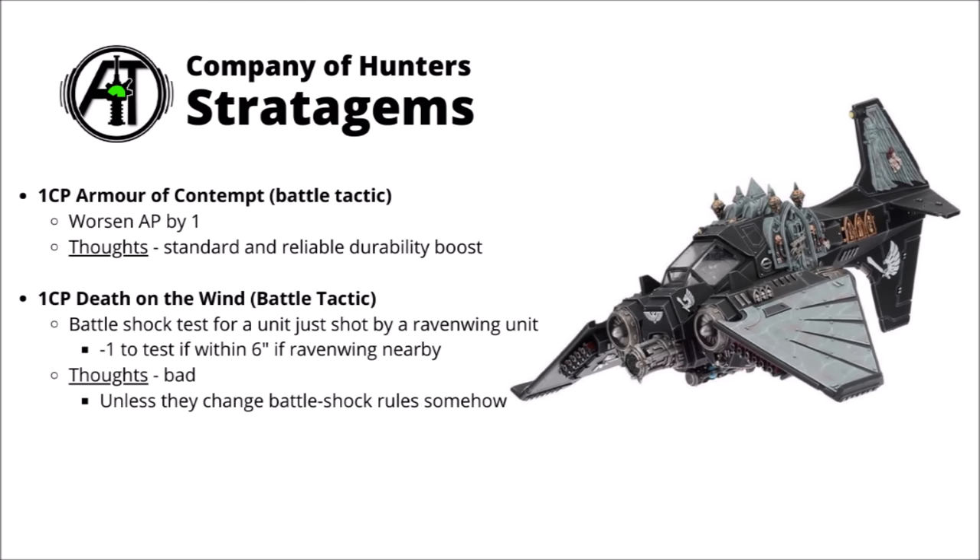For the Company of Hunters stratagems: Armour of Contempt is the standard AP-worsening durability boost, maybe slightly less relevant on Ravenwing given their 5-plus invulnerable save but still useful. Death on the Wind is probably the weakest stratagem — a Battleshock test for a unit just shot by a Ravenwing unit, with a further minus-1 if there's a Ravenwing unit within 6 inches. With current Battleshock rules that's just not great; limited value in your own turn and you don't even guarantee a failed test. Investing 1 CP for an unreliable chance isn't a good idea.